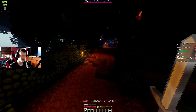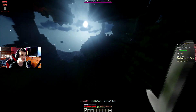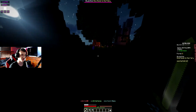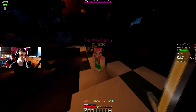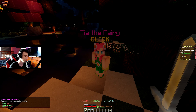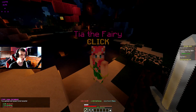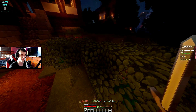If you guys remember from the first episode, I was talking about fairy souls — if we find them we turn them into this fairy lady. I actually don't remember exactly where she is. I did collect more than five fairy souls. She's right here — Tia the Fairy. Let's click 'give souls to the fairy.' We have 11 out of five! You gained a permanent stat boost — plus three HP, plus one defense, and plus one strength. Every five fairy souls you turn in gives you these extra stats, which is pretty awesome.